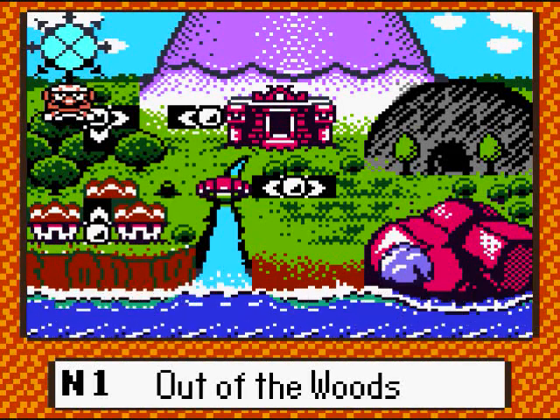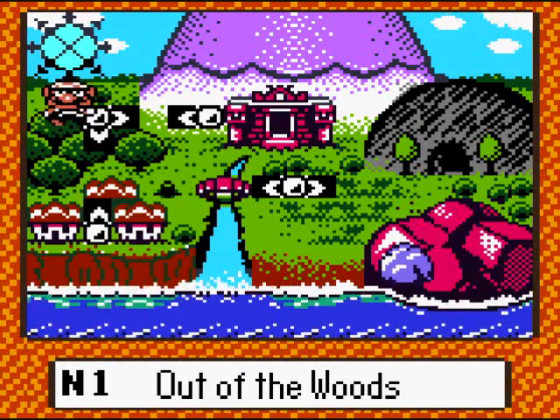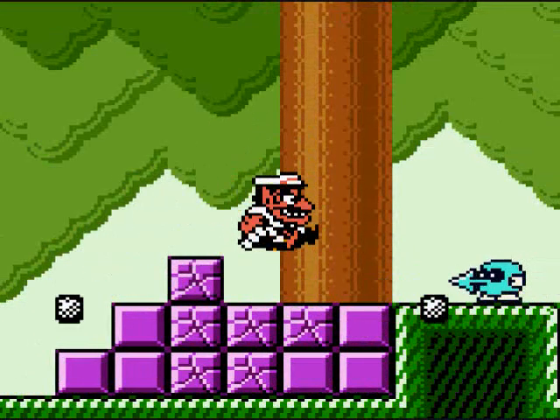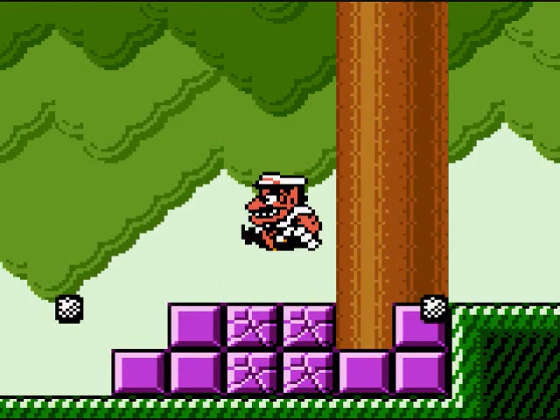Hey everybody, the Bong is back! Welcome to part 3 of Let's Play Wario Land 3, brought to you by GameAnyone.com, and of course this is on the Game Boy Color. Alright, let's go back to Out of the Woods now that we got a new power-up, which is our Stomp, aka the Butt Slam.